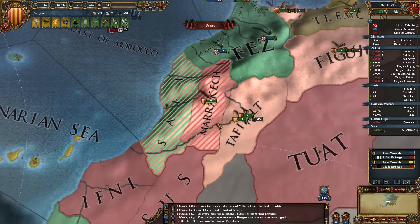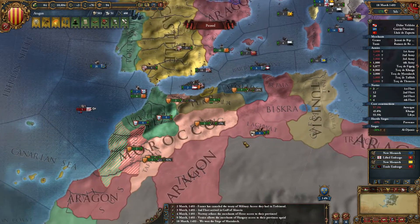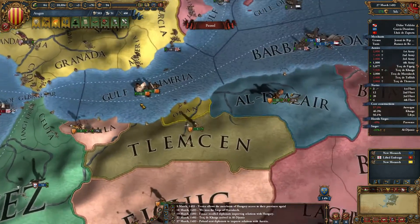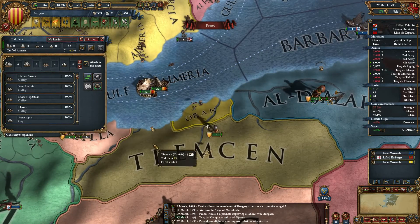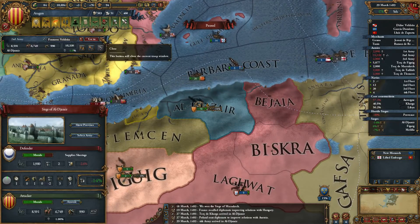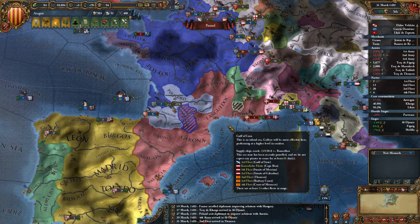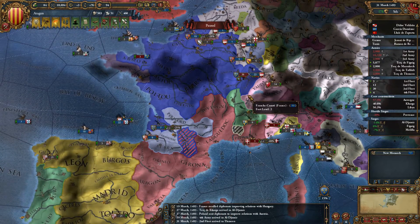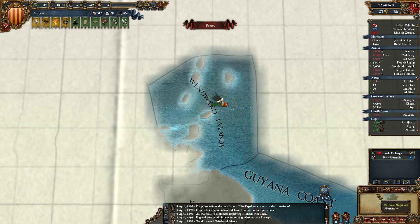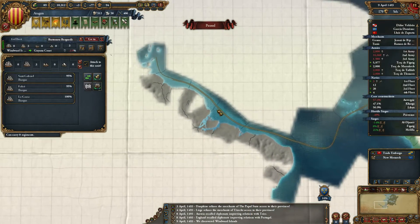Marrakesh siege is completed. These troops can move over there. I don't have too many troops here now. Not sure where the French and Savoyard armies are — can't help out just yet. Windward Islands exploit available.